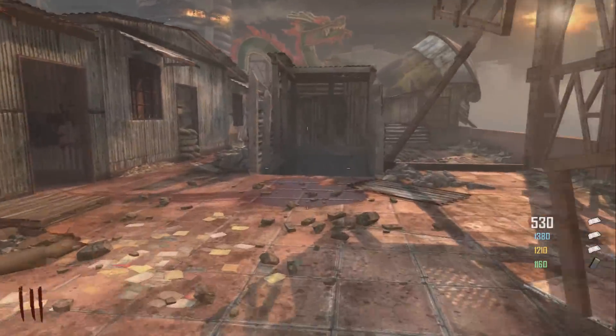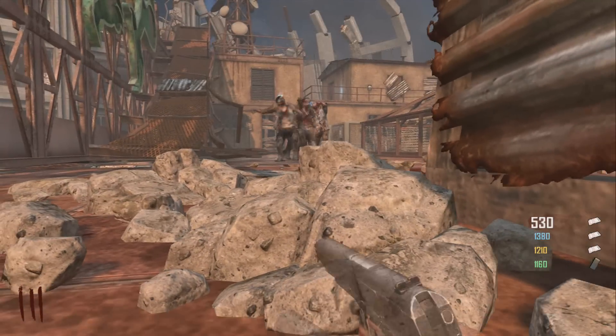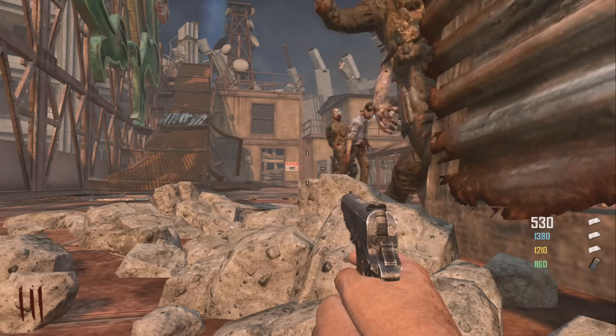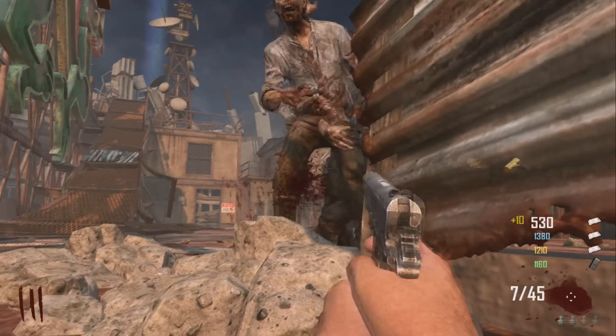What's up guys, it's Territory Game here once again bringing you guys another Black Ops 2 glitch on the Die Rise map. To do this glitch, you want to go prone on top of the roof underneath this pole. Once that's done, all the zombies will pile up straight in front of you and they will not be able to hit you, as you can see there's a barrier there and they can't get me.